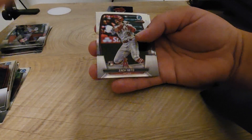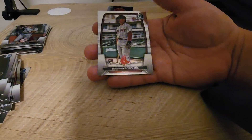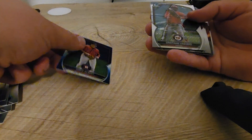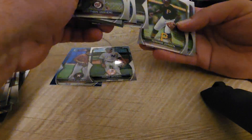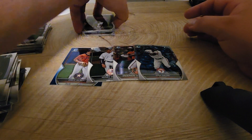Aaron Judge, Zac Gallen, Estuary Ruiz, Luis Urias, Masataka Yoshida — very good. Looks like this box was not as good as the other ones so far. Lots of base. Yeah, this box was not very good, but the base rookies inside were good.